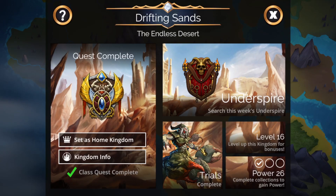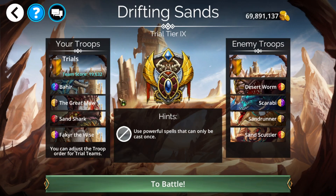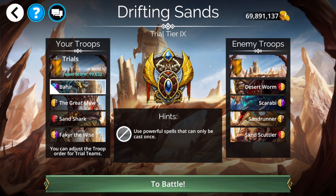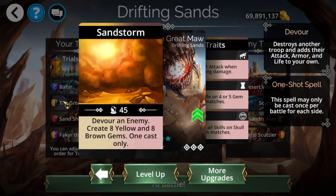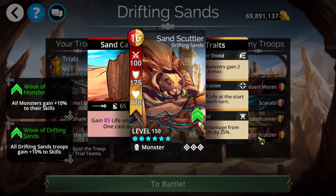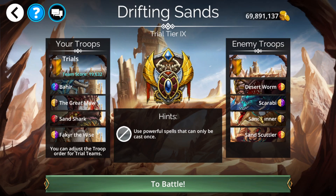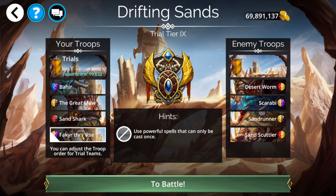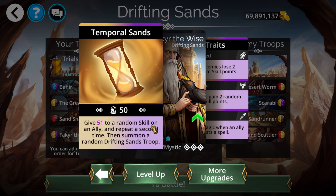Moving on to the Trials — I've already reordered these in the correct order. First, Bah Here: you want to sacrifice it, but it does have Entangle to all enemies, so ideally get one Entangle off before it dies. Next, Great Maul: get this up as quickly as possible and devour — ideally the largest stat target, though for earlier fights you might go for a damage threat. Sand Shark is basically RNG devour — a backup plan, 25% chance per cast.